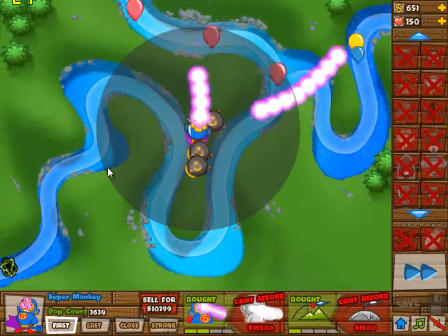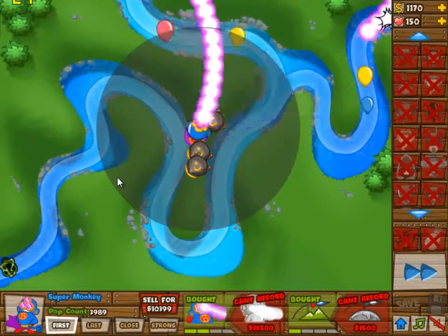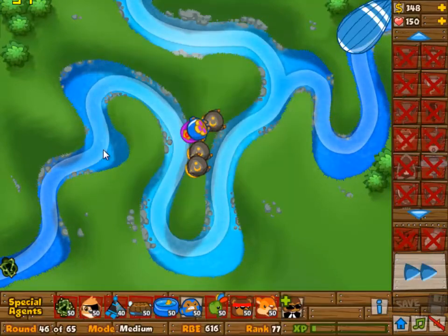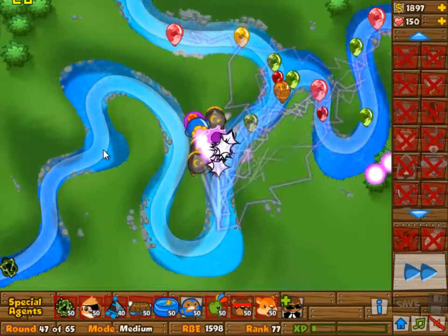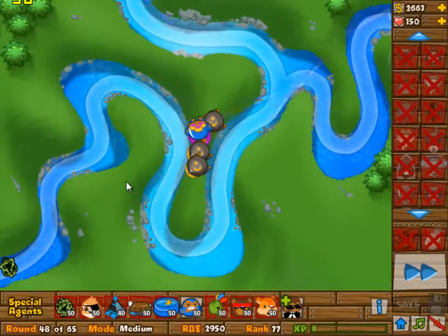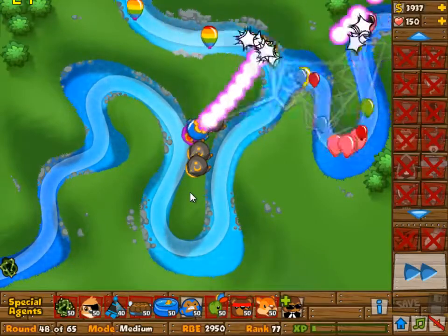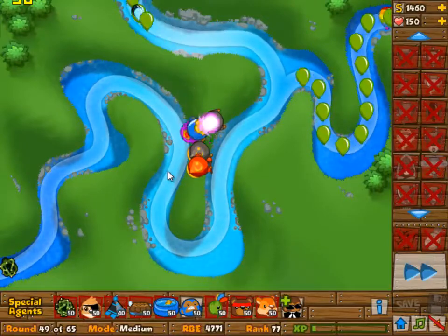Just upgrading the super monkey to 2-0 first, then 2-2, and eventually 3-2 because 3-2 is awesome. But the 3-0 upgrade is really expensive, so we're going to have to think of something else in the meantime. I decided to upgrade the apprentices to 2-3 instead of the 2-2 they are now, which means saving up 4,200 for each of them.